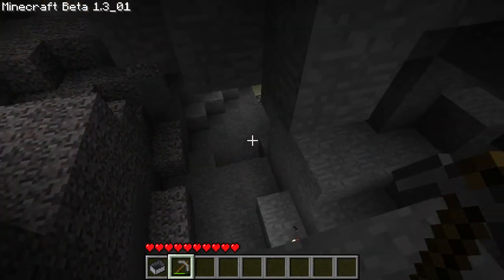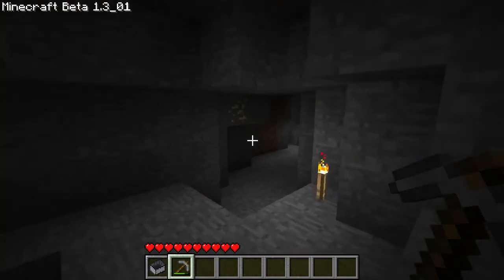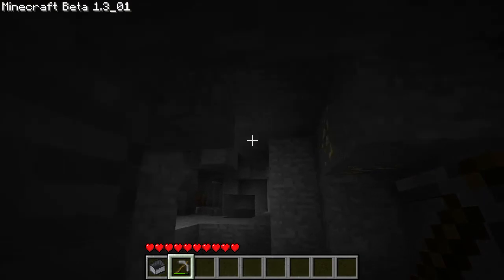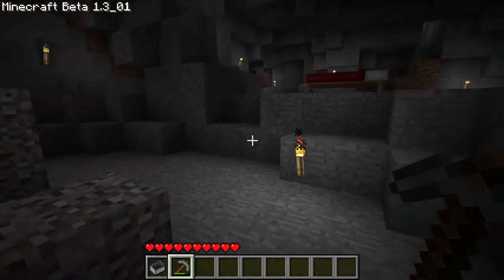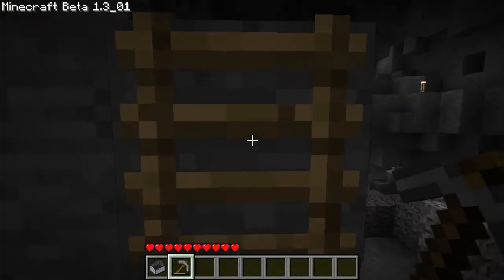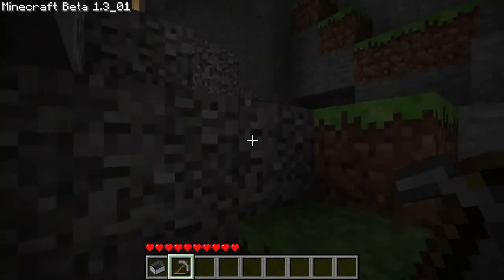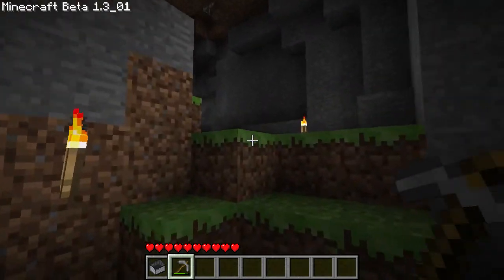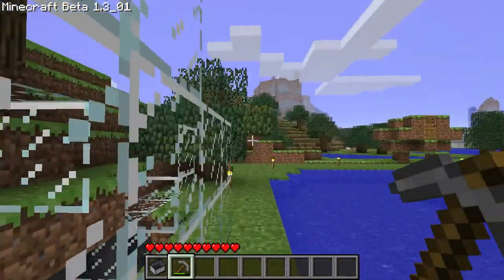It goes on and on — it's a really huge cave system, and it's where all my resources came from. Some gold here; apparently I never finished mining this place, though I definitely did see that gold because I walked right by it to place that torch. This was my mining base, basically. If I remember correctly, there is actually a third base that I built even farther out past that water mountain, and that's getting near the edge of the map.